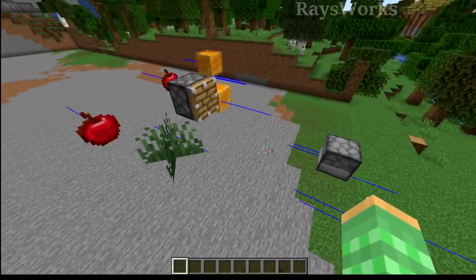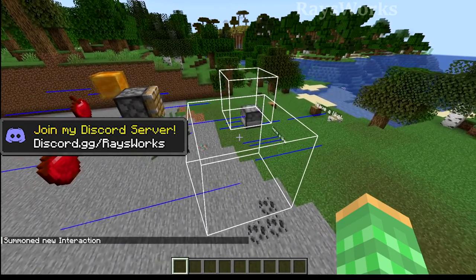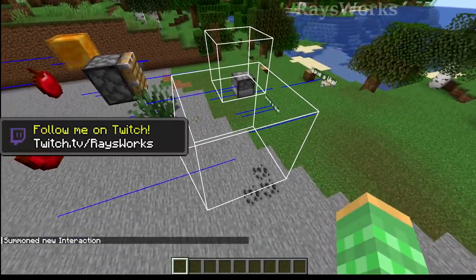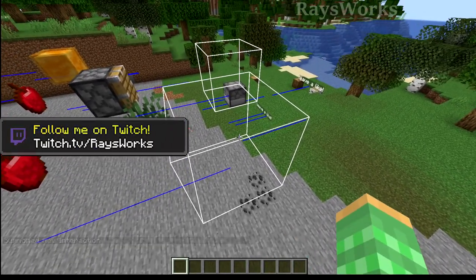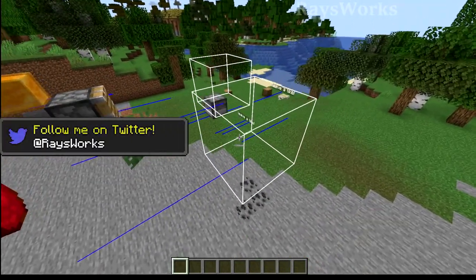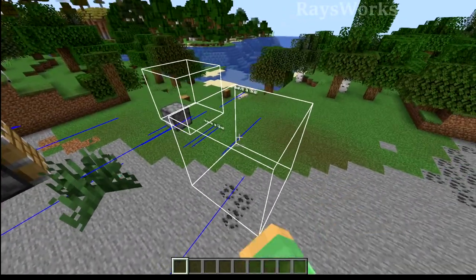As you can imagine, with these new types of entities there's a lot you can do with them. Another thing you can summon in is interactions — these are boxes which you can change how wide and high, and they will keep track of things that interact with them, like attacks or right-click uses. It'll store that information, including the person who interacted with it as well as a timestamp. Then you can use this in combination with other commands, so if somebody does something to this, then something else will happen.